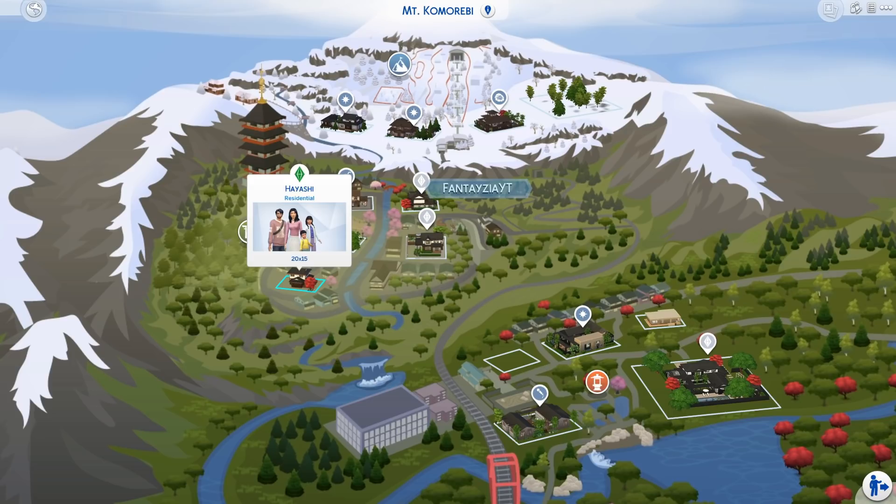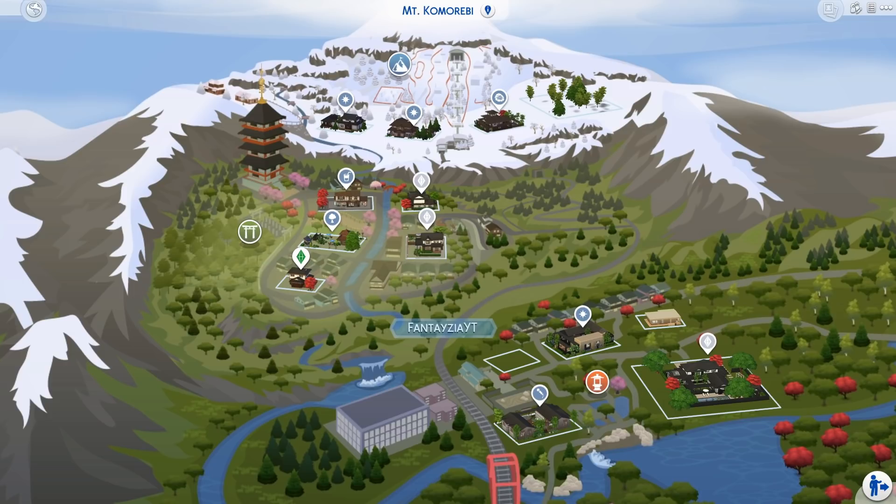You guys have probably seen Simmers uploading videos before packs come out with the origin name bouncing across the screen. This is an early build of the pack — it's kind of like an online Sims camp. We only have base game and the pack, so there's no custom content or anything like that. When this pack is actually out, I'm going to drag my save files into my actual game so we can continue this let's play.